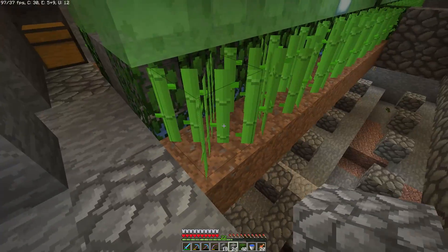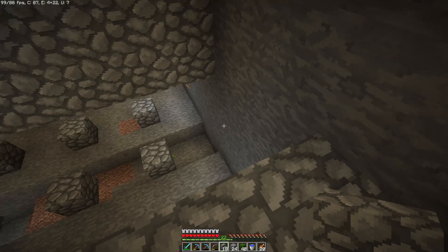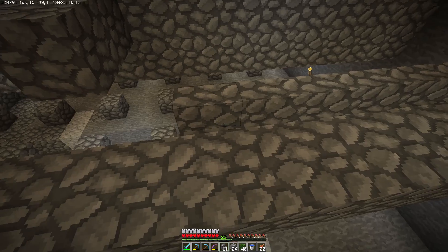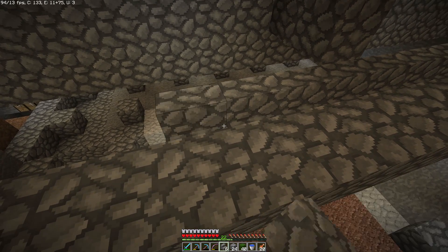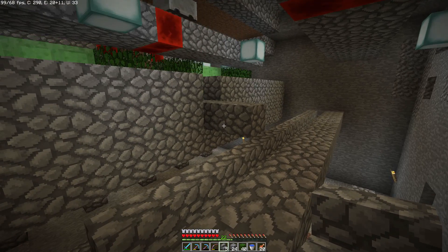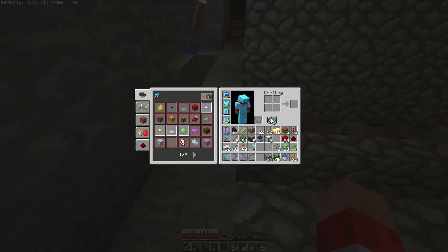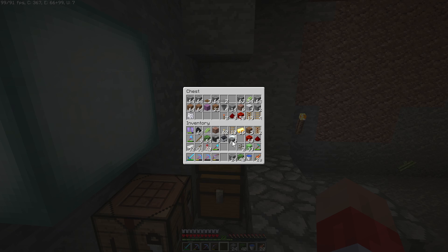Before we put the piston block in, we're going to do our water first. Sugar cane requires a water source, so what I'm going to do is use a great 1.13 mechanic using stairs. This way I can make my sugar cane farm barely short — it's only four blocks high, which is crazy. It should be fairly efficient — in fact it should be lossless with the slime blocks. Let me go ahead and quickly grab some more stairs and blocks.